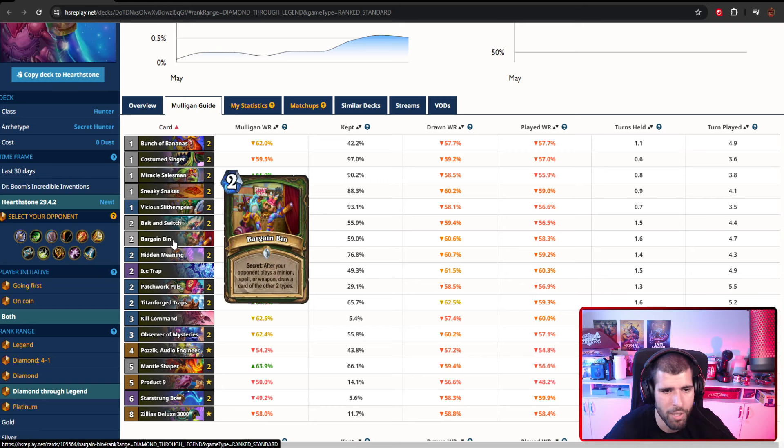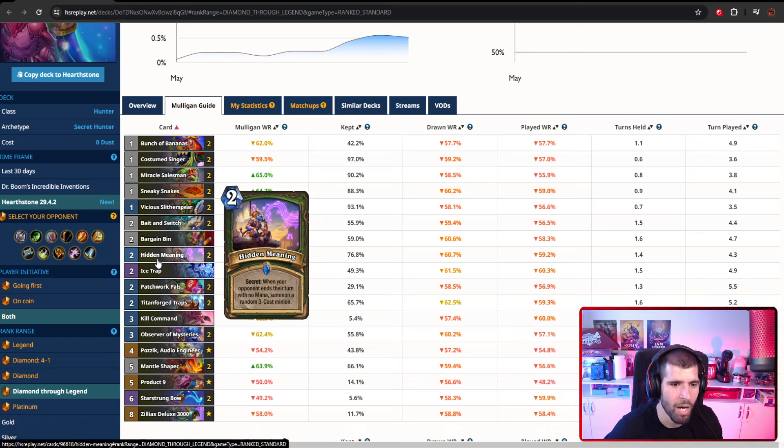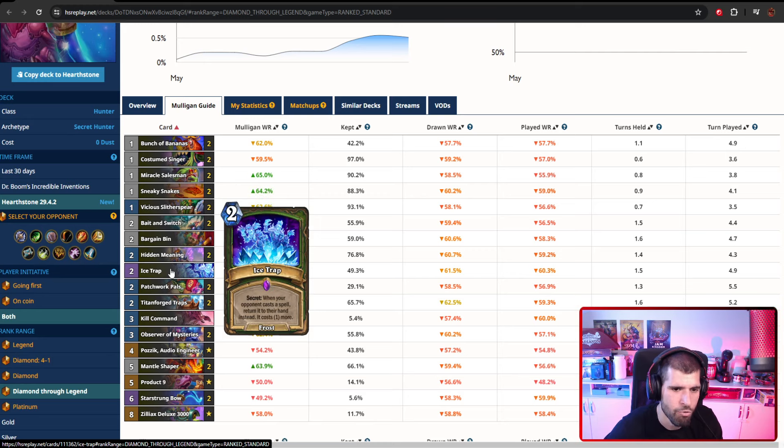Bargaining Bin helps you with card draw and cycle. You have weapons, so you're always going to be drawing two cards when the opponent plays one of the relevant card types. We're only running a single copy because you do run out of weapons quite quickly. Hidden Meaning is super annoying — they're going to try to play off-curve basically always, floating that one extra mana so they don't trigger it and give you a free drop. Ice Trap prevents them from using big removals; if you time it correctly, you can protect a very good board, especially if the opponent doesn't have a cheap way to test for it like a one-mana spell.